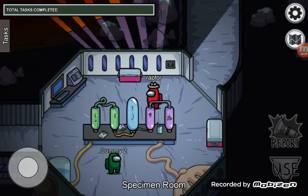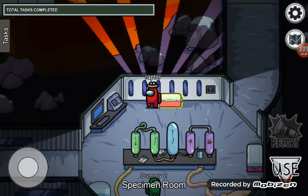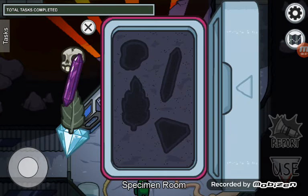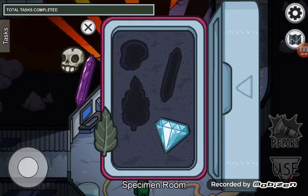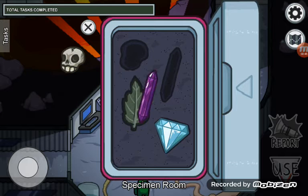Okay, so we are back in the specimen room, and what I found is quite shocking. Here we have another Tunisian Diamond, a leaf, and this thing — which is actually a crystal that resembles a crystal from the Assemble Artifact task from Mira, one of the maps.